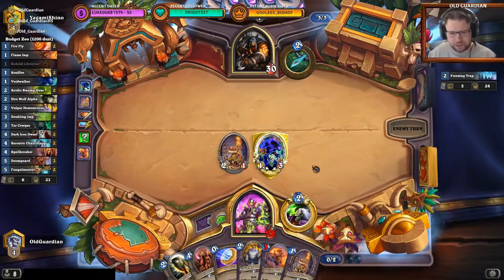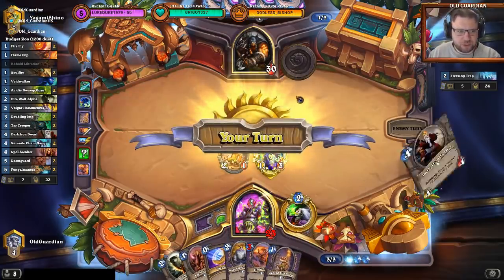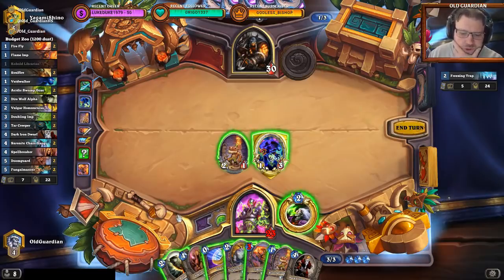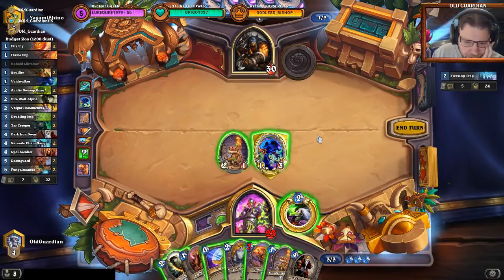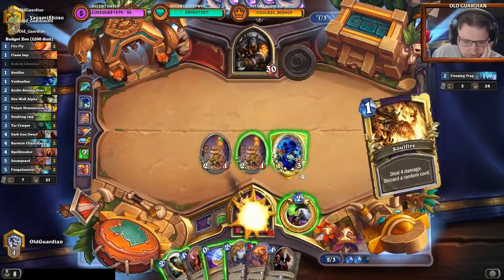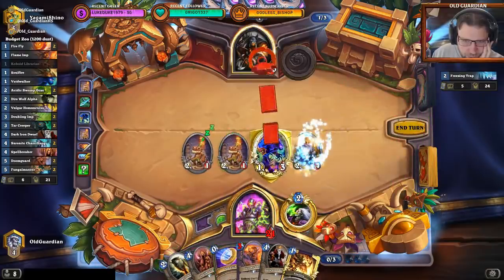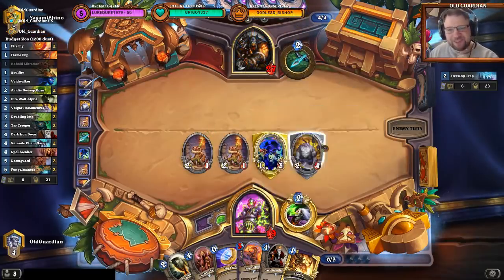Have the ability to get Direwolf Alpha out there next turn, looking for these sorts of opportunities. No more secrets yet — that's good. You can of course have a Flanking Strike coming. So do I want to commit my Direwolf Alpha? I push a little bit to face, he plays Flanking Strike, gets a 3/3, and my Direwolf dies. Or I can just play Homunculus and Librarian, push just 3 to face, taking a lot of damage myself but holding on to the Direwolf for now. I think I do want to hold on to the Direwolf.